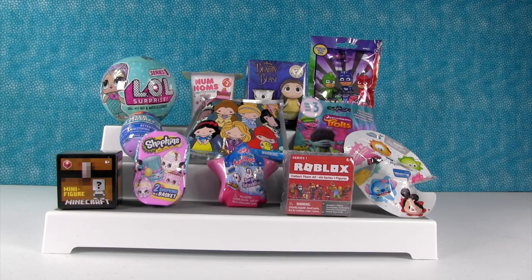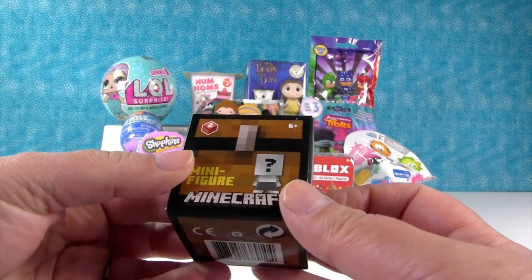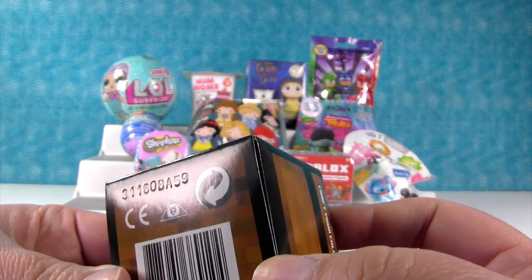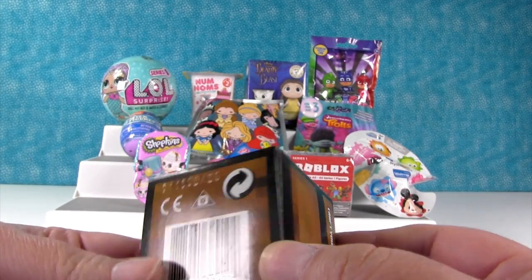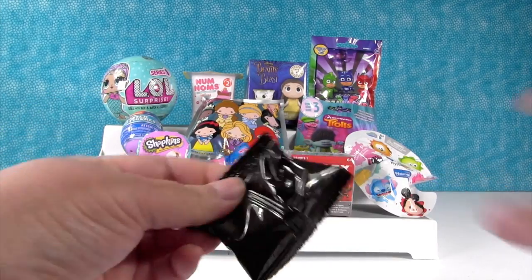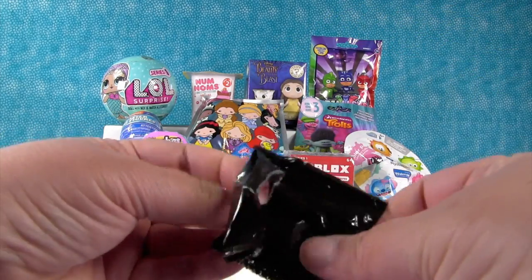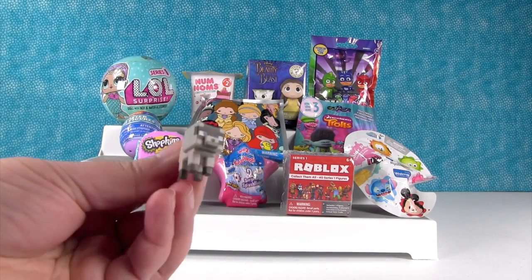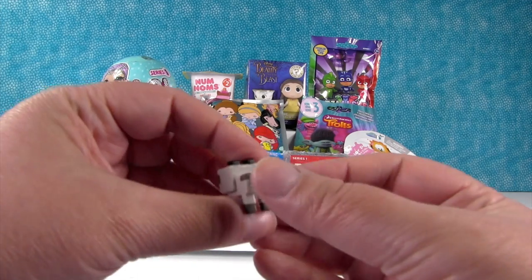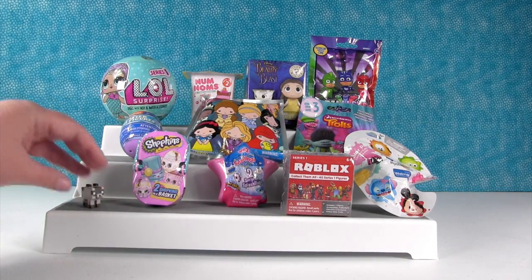So I'm going to get us started right here with the Minecraft chest series 2 figure. Let me show you the code. This is number 59. If you see the last two digits right there, that will tell you what figure you're getting. So 59, let's see who it is. We have a Siamese kitty! The Siamese cat is one of my favorites because we have a Siamese, but also it's just really cute. Awesome way to start.